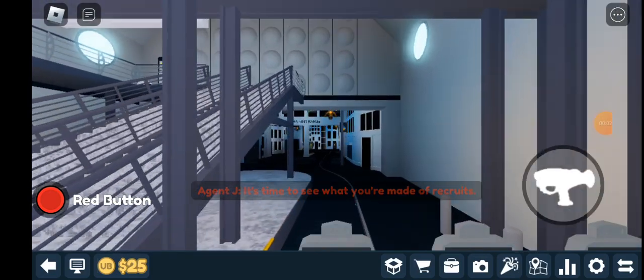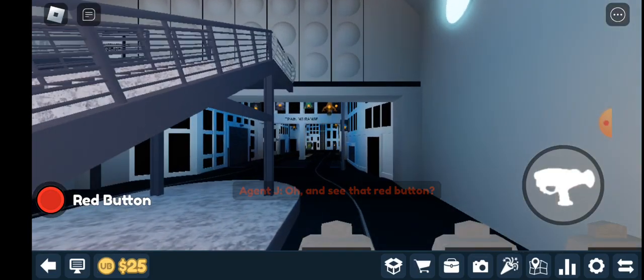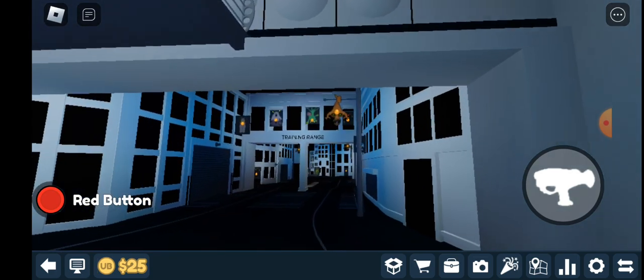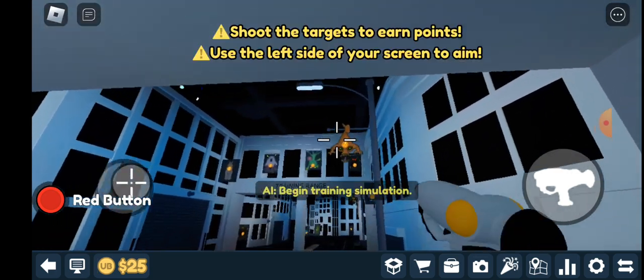It's time to see what you're made of, recruits. You see that red button? Don't even dream of pressing it. Begin training simulation.